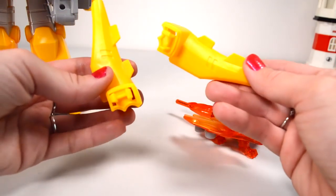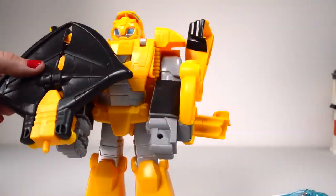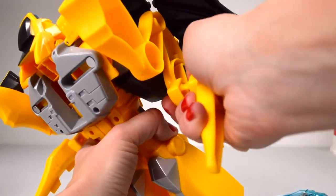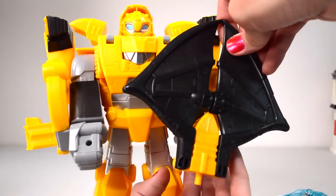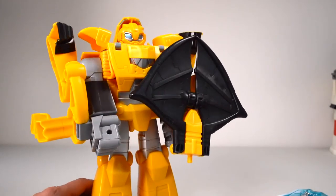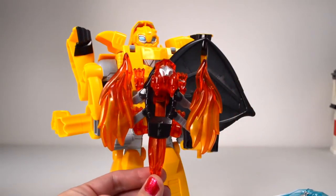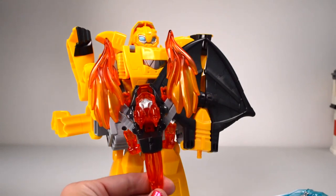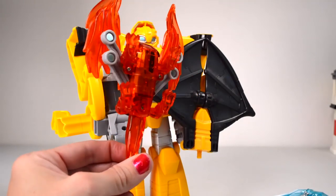He gets two additional pieces here — they fit on the sides. His shield is up, now we need his weapons. This is simple, it's already transformed. Look at this, that's all you have to do. He's a flamethrowing weaponizer.